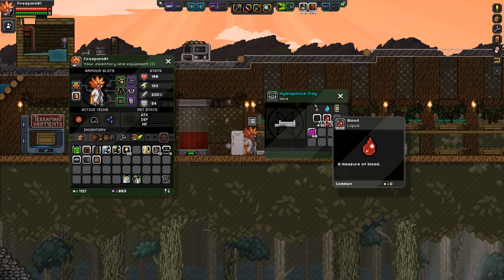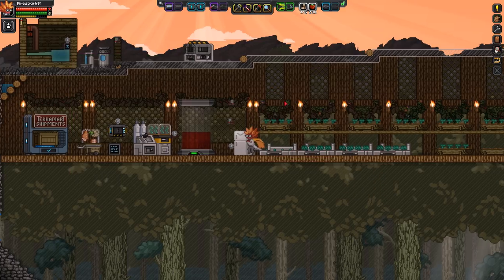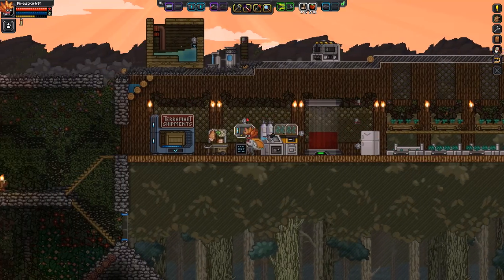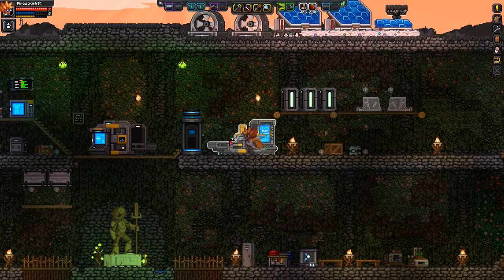The best water you can use for growing — then you have your fertilizer. Blood is I think third up from the best, and I think it's blood, aether, and then healing water if I'm not mistaken. Blood's decent but it's not good enough — we can get the healing water and have even better.